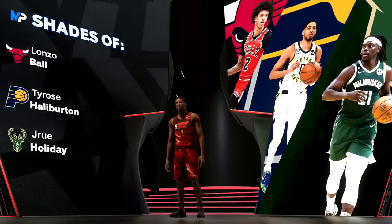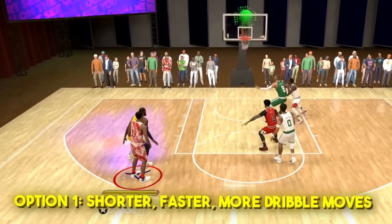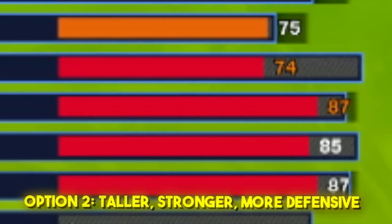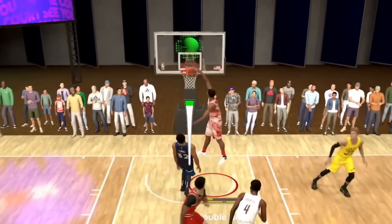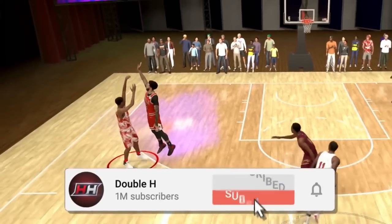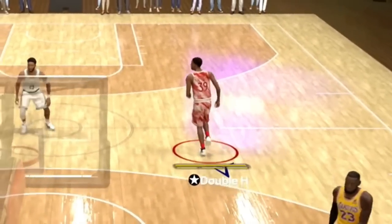I have not one but two ISO builds to show today that I found at 2K Community Day. We'll have two tall ISO builds: one shorter that's way faster, gets more dribble moves, and one taller that's bigger, stronger with a little more defense. No matter what you prefer, you will definitely like one of these builds. Subscribe to the channel for more 2K24 videos and live streams, and drop a like for more build videos.